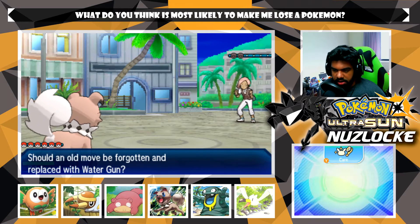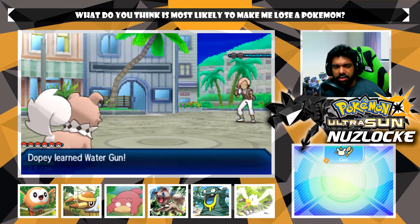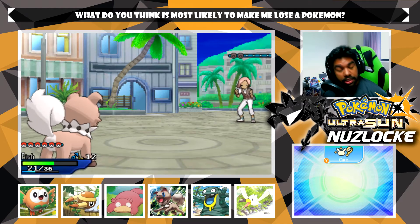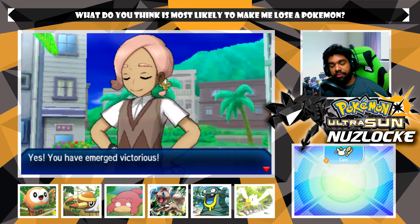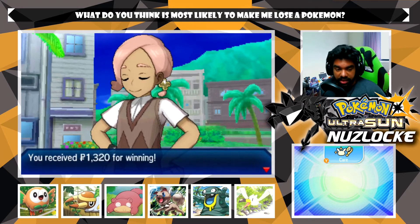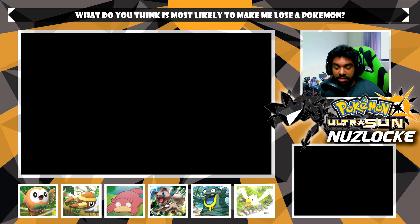Let's get rid of Growl. In my Moon playthrough one of the most clutch things in the game was the move Charm - every time I went up against a Totem Pokemon I spammed Charm to get its Attack to zero so I could actually survive the battle. It was very fun.